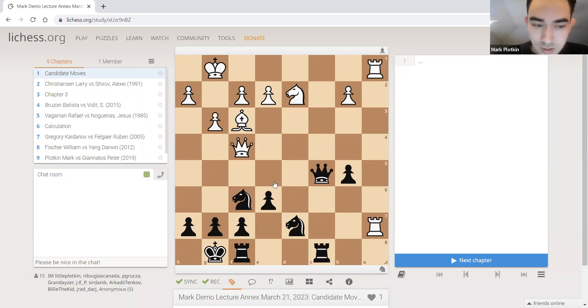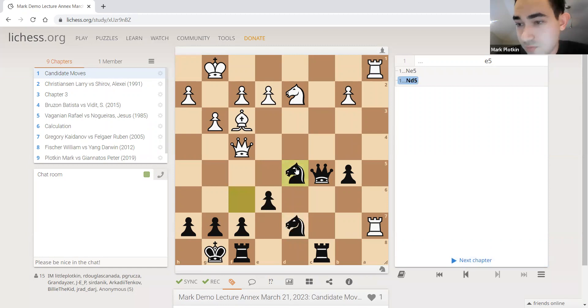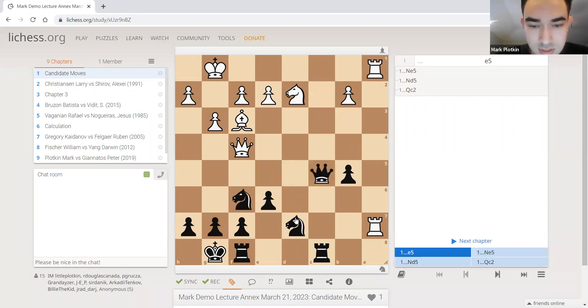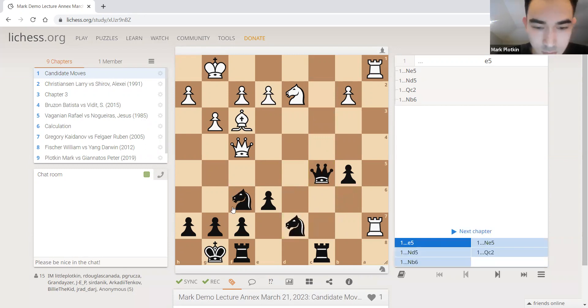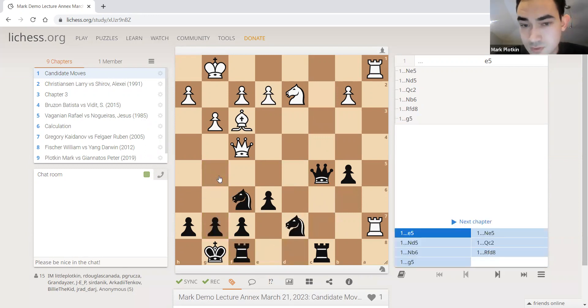We got e5, knight e5, knight d5, queen c2, knight b6, rook d8, g5 — a pretty good list, about seven or eight moves. After some point it's not necessary; the whole point of candidate moves is just having a few. If we have a ton, most of those moves don't do anything and aren't worth considering. The tip especially for today: try to look for aggressive, active moves — moves that do something.